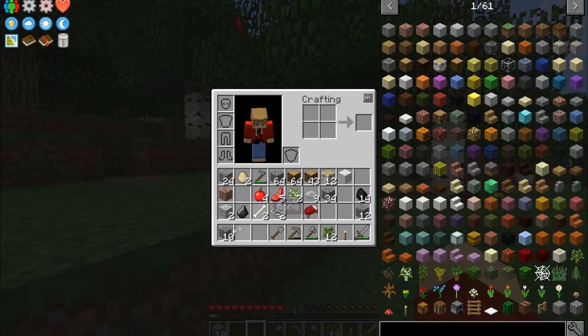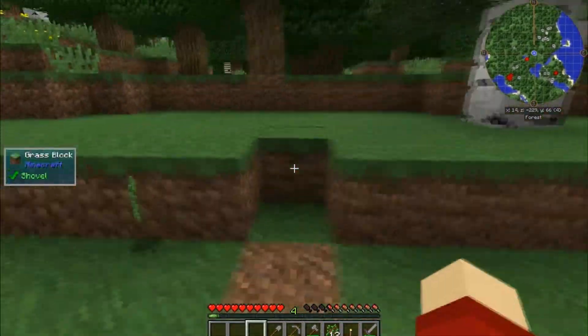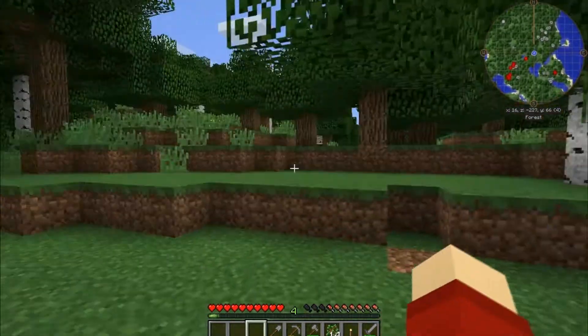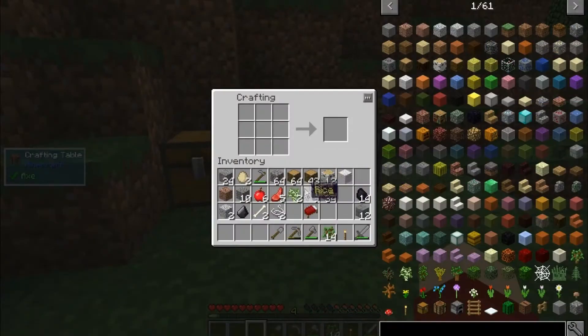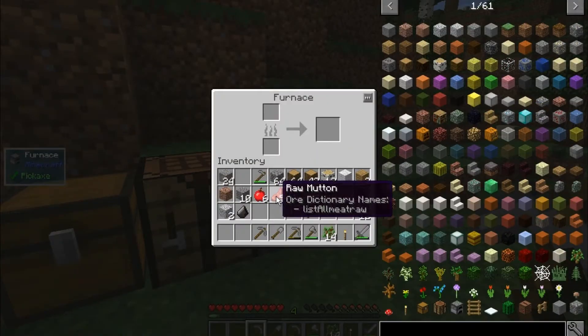I also went on a little explore and found some gravel, got a piece of flint out of it. So we have flint and gravel, which means we can make our mining multi-tool and put together our portal to the mining dimension. I also killed some mobs, but that's not very important right now.